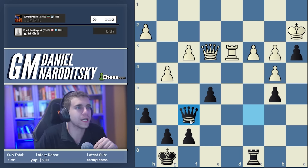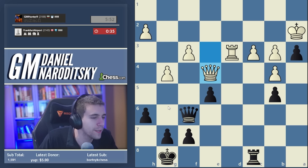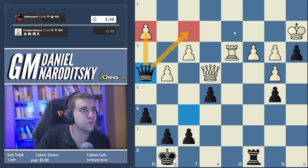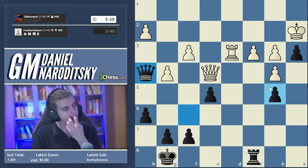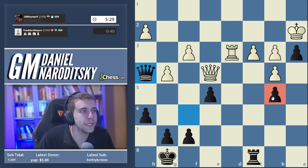Our strategy with Black is twofold: first, provoke White into taking a3 - I think king takes a3 would be a huge mistake. The second idea is to bring the queen into the attack via h4, which our opponent might have missed. Queen f2 is a big threat, as is queen takes h2 - things are getting very sharp unless he finds some crazy defense. Fighting tooth and nail here, trying to gather chances. White is in trouble but it's long-term trouble, not an immediate threat.